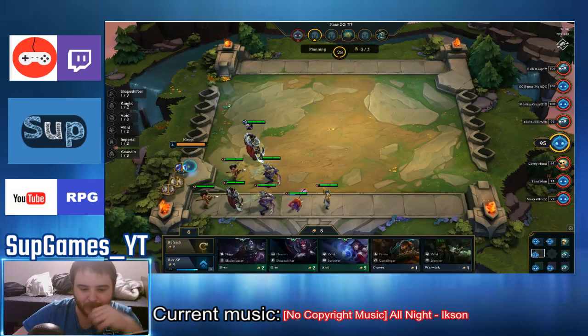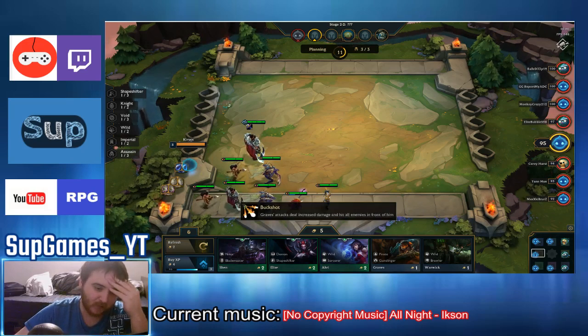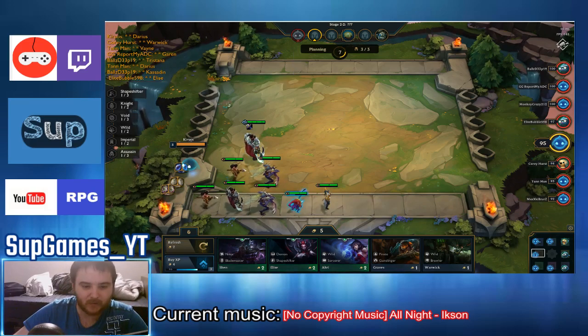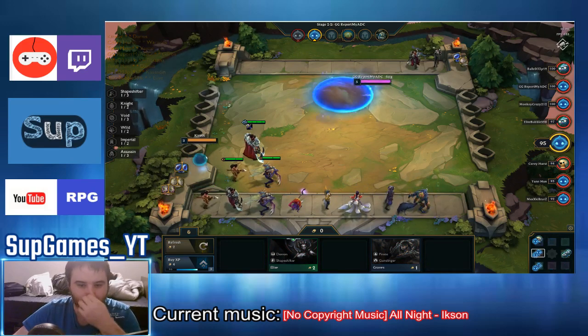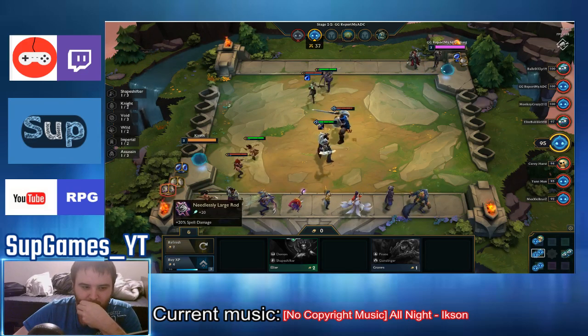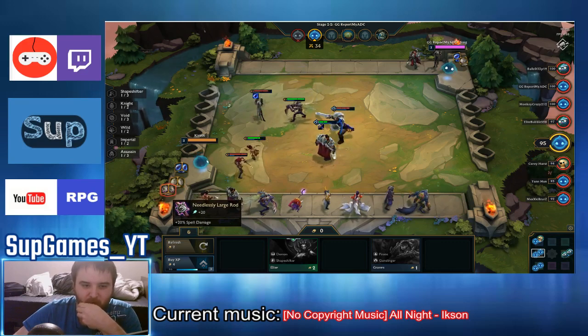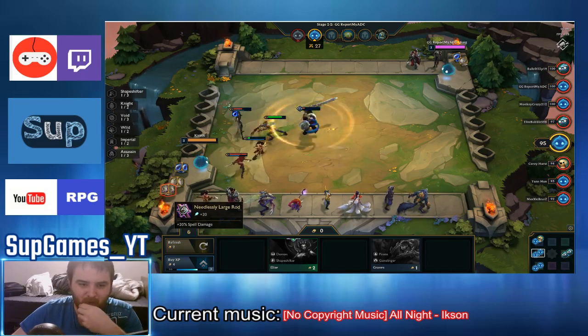The best first pick is actually the last carousel pick, which goes to the highest-health player. There's nothing I need in this carousel: Elise, Harry, Graves, Warwick. I want to keep these so I can make 2-stars. I'll buy two or three of these. I don't think I saw a 2-star Harry, so I'll buy him. I've seen Elise and Shen — I'll buy Shen and Warwick since Warwick is pretty good.